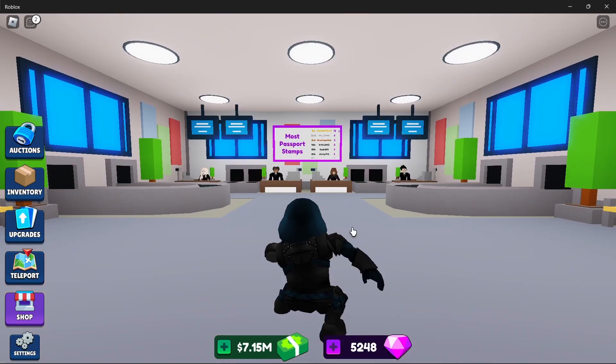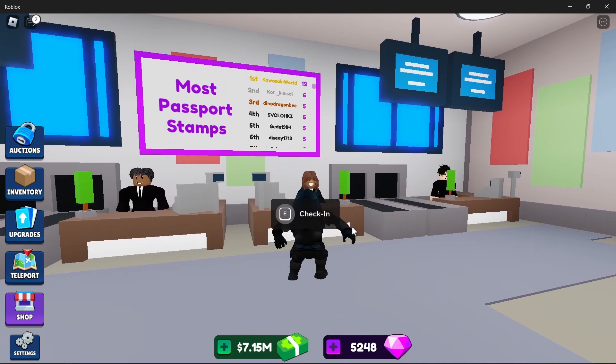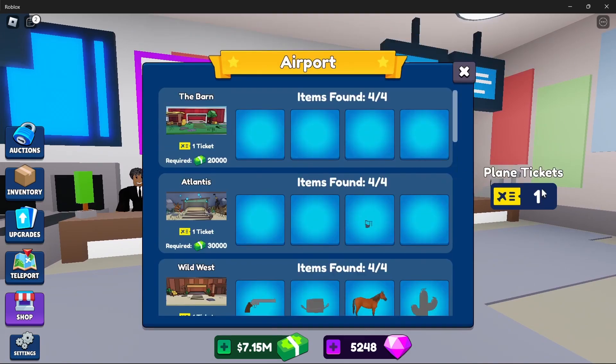The game is a lot easier now for anyone who's new — there was an update not too long ago, the airport update. Let's head there. Here you're able to come and get a ticket. If you find a plane ticket in the auction, the auctions are free as long as you have a ticket. Just take it and it's free, but make sure you have 20,000 required.